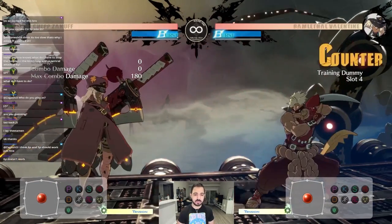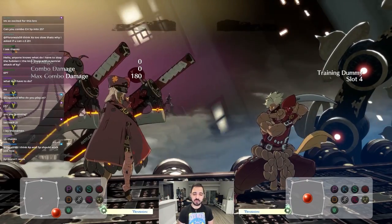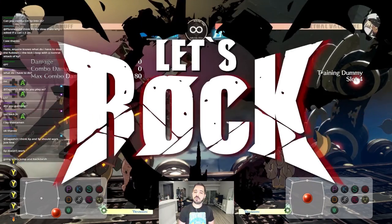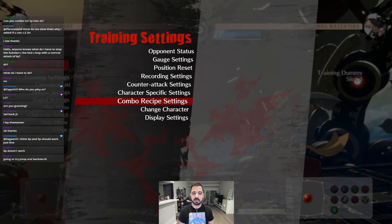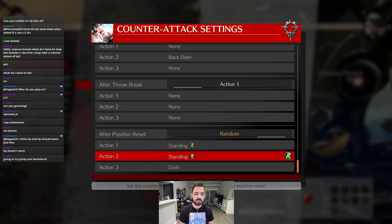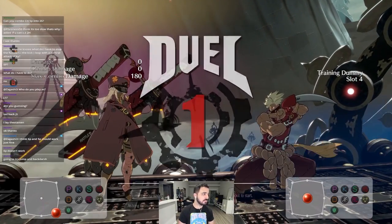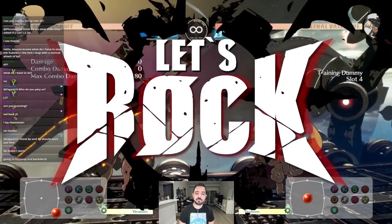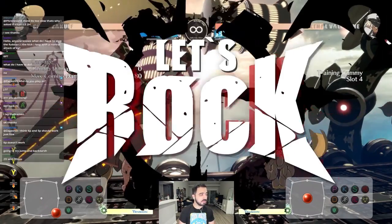Let's test it. I'll do far slash — okay, 5k beats far slash. Let's try again. Does 2k work here? No, her 5k. Her far slash with her dashing — she likes to do that too. Those are the most common round starts from Ram: 5k, far slash. So do we have anything that'll beat this? Let's try 5k — 5k trades. 2d whiffs. 5h works! 6h hits.